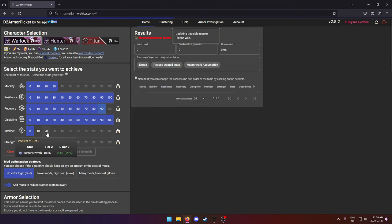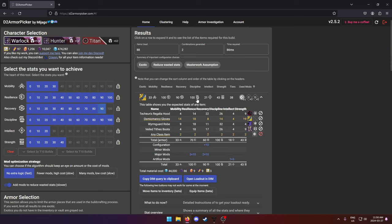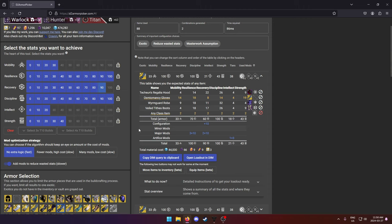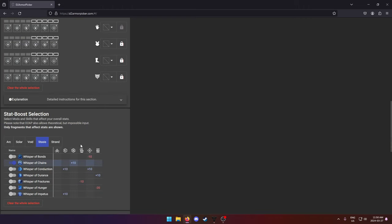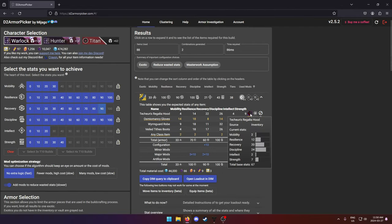On the right side here are all the combinations of armor pieces I have that will give me these target stats. We can open the details to see exactly which pieces are needed. One important thing to note: you're going to want these armor pieces masterworked to get the most benefit. Masterworking your armor gives you tons of extra stats. By default the site assumes everything is masterworked — there's an option for 'assume all legendary items are masterworked.' If you need masterwork materials, run the Coil since it's great for loot. The site also tells you what mods you need.